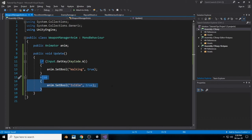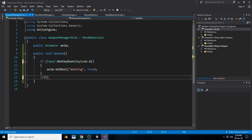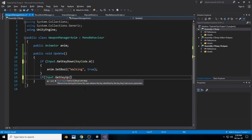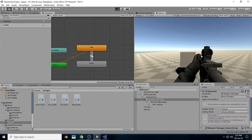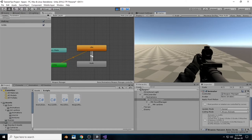We need to create a new statement: Input.GetKeyDown for key W, and Input.GetKeyUp for key W. On GetKeyUp, anim.SetBool 'isIdle' should be true. When we hit save and head back to Unity and hit play, you can see the walk animation and then the idle animation playing correctly.